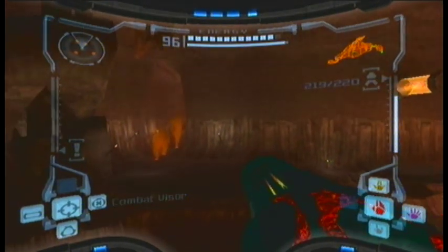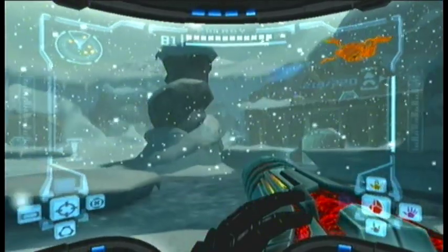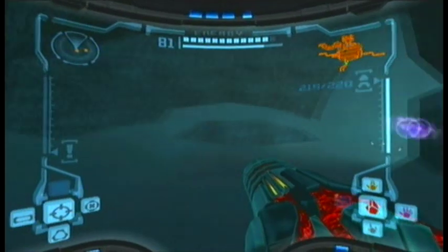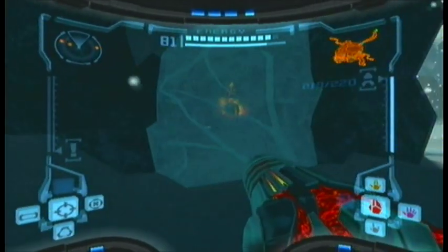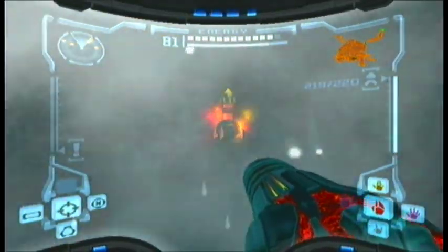This one is in Phendrana Drifts. You recognize this as the starting area, near the save point. To the right of the save point, you will see a little frozen object. Shoot it with your plasma beam — you'll be needing the plasma beam for this — and just grab it.